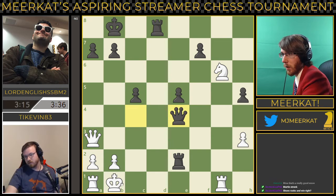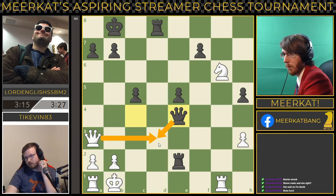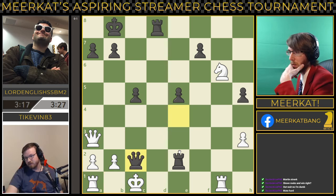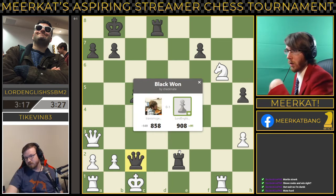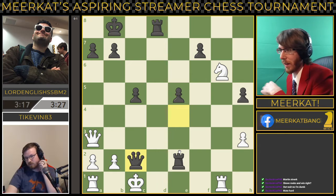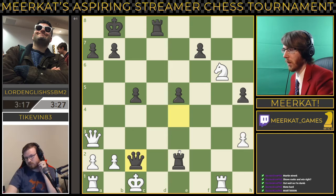He takes it over there, puts the king in check. Literally it's mate in two from this point. Queen c1 is mate in one. And if he does queen d3, you just take. If you're black you can just pre-move this out — there are two legal moves and this is your square. That's mate. Queen c2, and Lord English dismantling TyKevin. Just a beautiful position, beautiful positional play from Lord English. Excellently played.